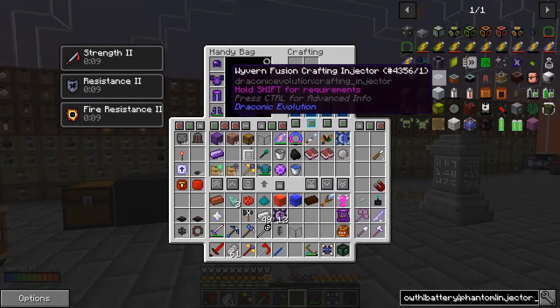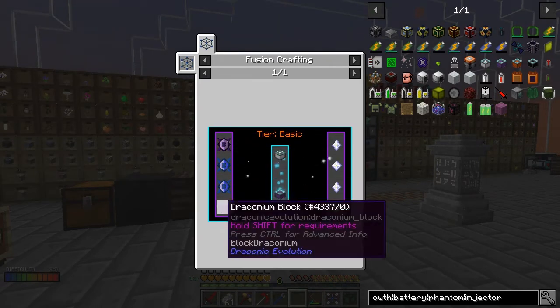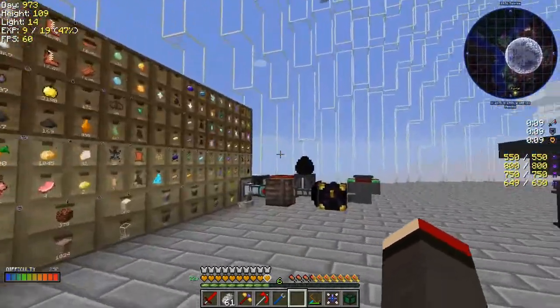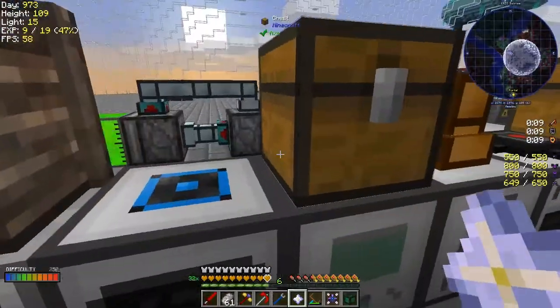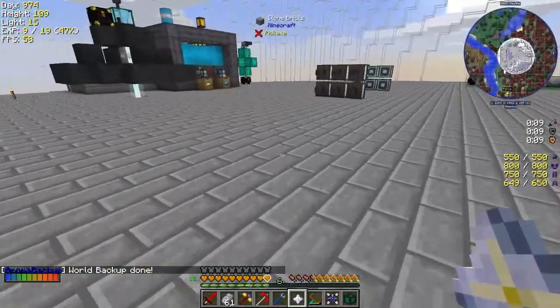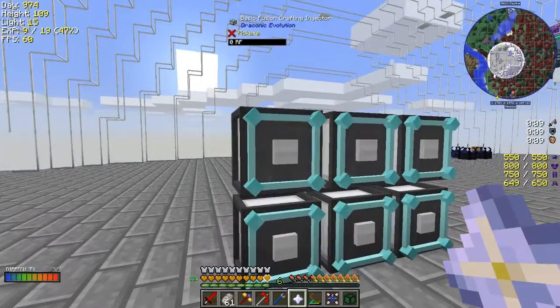We need one wyvern core, two draconian cores, one draconian block, and four nether stars — for each one of these. So that's quite a lot. Two million RF as well. Fortunately I did go back to the nether and made some more nether stars — the grinders are going again which is nice. I got a stack. Draconian blocks — I've got 62 so we're well on the way. We actually need to make 12 of these things.